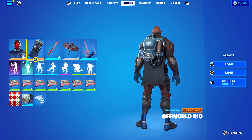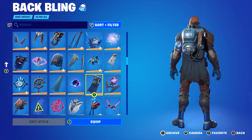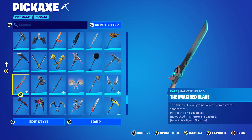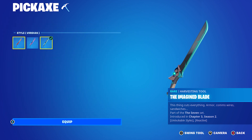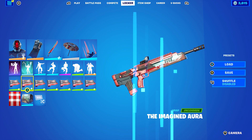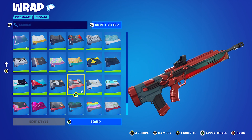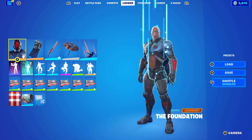Let's move on to the last combo for the standard colour. I'm using the Off-World Rig — this is a complete 7 combo, obviously because the Foundation is part of the 7 and all of the items are part of the 7 set. Off-World Rig is part of the 7 set, introduced all the way back in Chapter 1 Season 4. The pickaxe is the Imagined Blade, also from the 7 set, introduced in Chapter 3 Season 2, and I'm using the Viridian edit style — it's black and blue, maybe a little bit more green, but it works very nicely. The wrap I'm using is the Imagined Aura from Chapter 3 Season 2's Battle Pass, for the red and black.